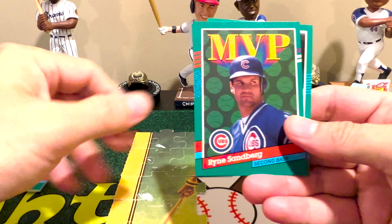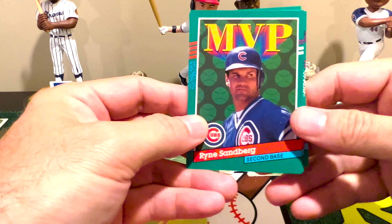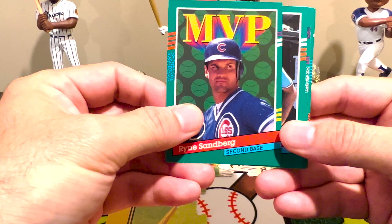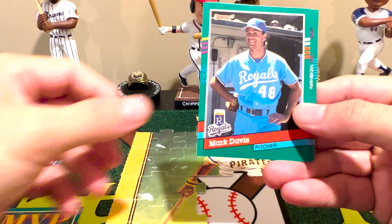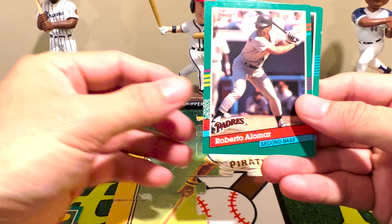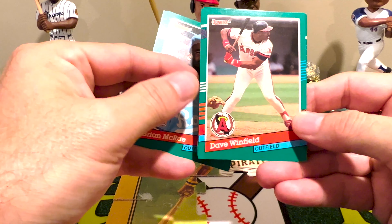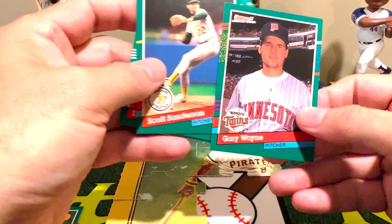There's our Ryan Sandberg — of course this is not the autograph, this is just the MVP insert showing who had potential for MVP in '91. Roberto Alomar was still with the Padres at this point, before he went to the Blue Jays and became a legend there. And that's Dave Winfield — one of his many stops.